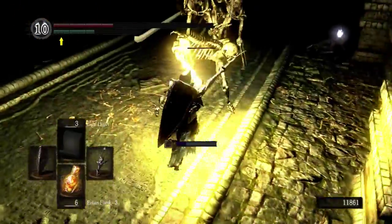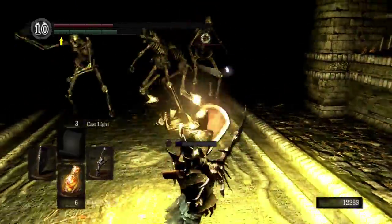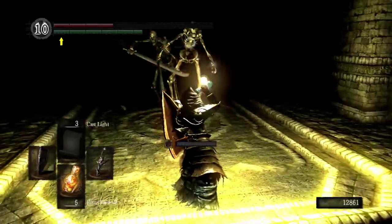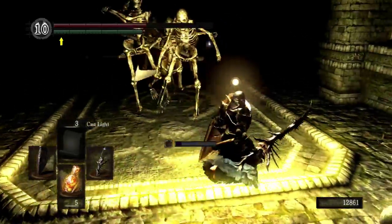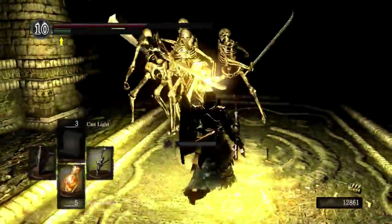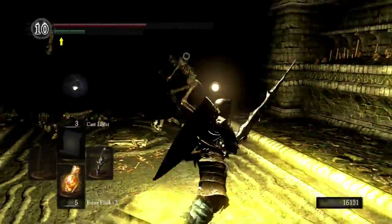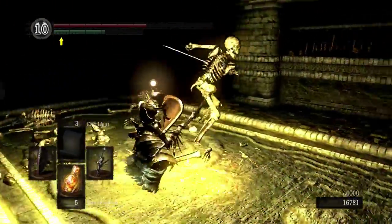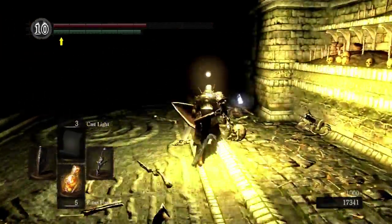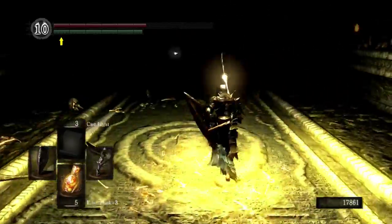I have to try to kite them around the room and get them clumped up while somehow maintaining enough stamina to block all the hurt coming my way. I can circle around — I want them like this, only one of them jumped back. My heart is racing so fast after doing this room. The last time I did this room I only had the Skull Lantern; I didn't have Cast Light.